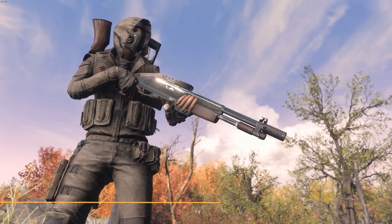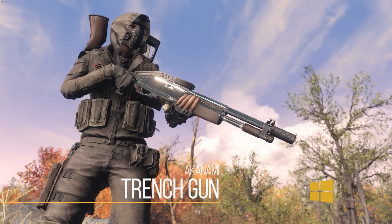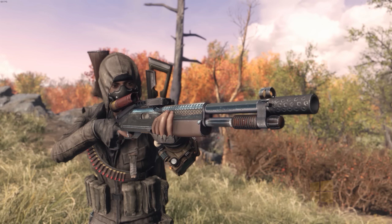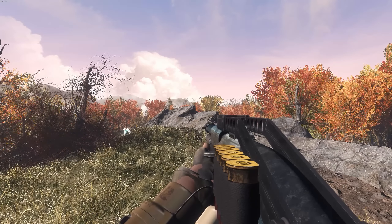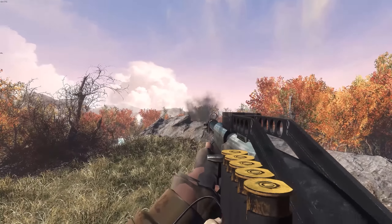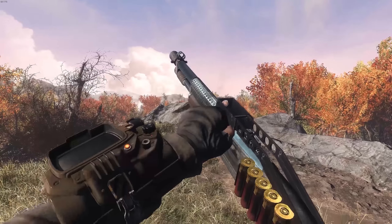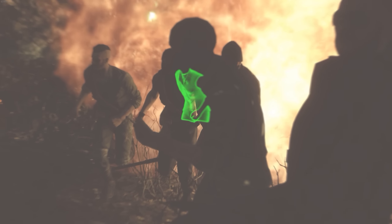Up next we do have the Trench Gun. It's going to add in the iconic shotgun into Fallout 4, though it's not exactly as you would think. It's almost like a cross between a SPAS-12 and a trench gun. Unfortunately it does not yet have pump action animations, although that is supposed to be coming in the coming weeks. Regardless, it is still a pretty high quality and pretty cool weapon. I definitely like the look and feel of it, especially with those brown dressings that contrast the black gun pretty well.